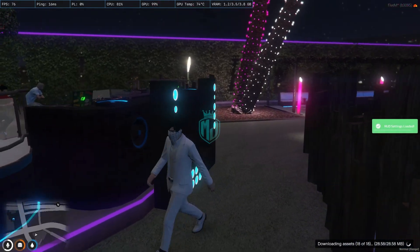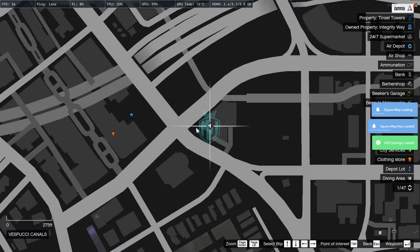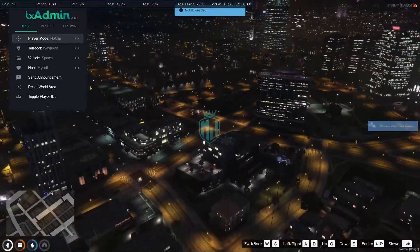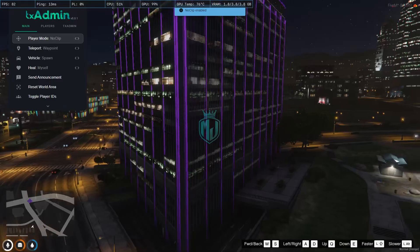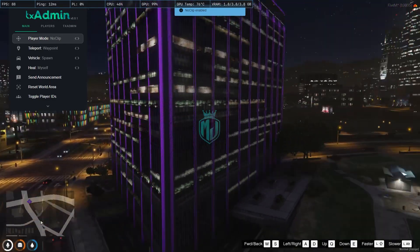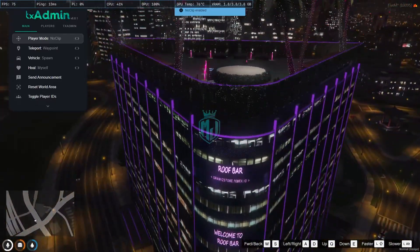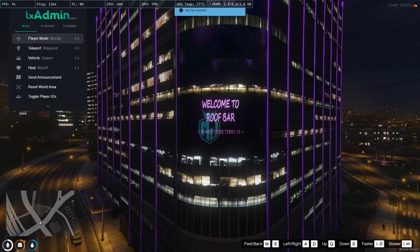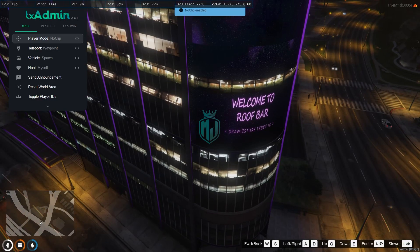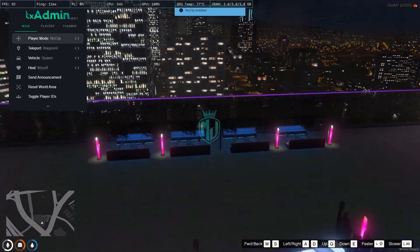As you can see, we are now at the MLO location. At night time, the entire building is covered with neon lighting, and on the rooftop you can see the bar area. There's a banner that reads 'Welcome to Roof Bar.' You can use any teleporter script to get to the location easily. This is how it looks from up front.